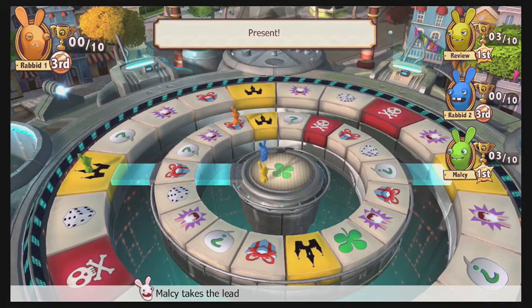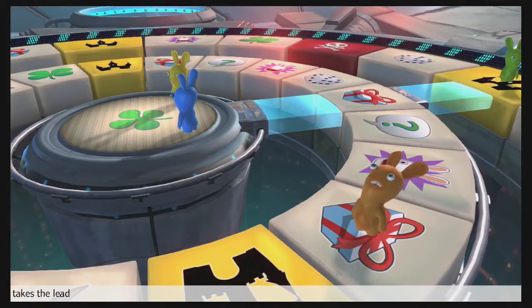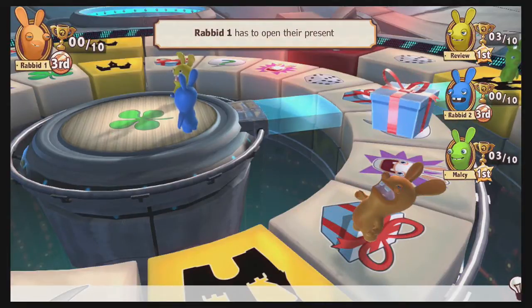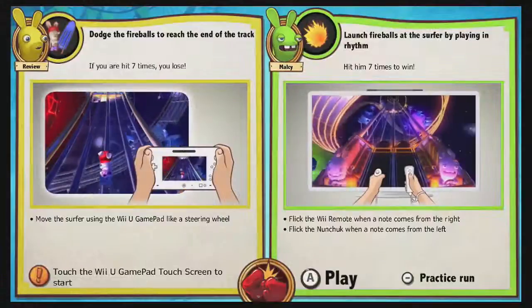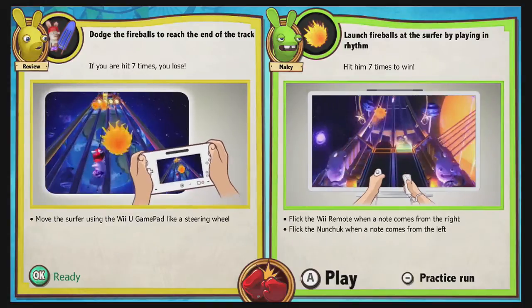In this case, you get a present — this is another space on the board. Basically it's like an item. A lot of times you get things like an extra turn, a loaded die, or a bigger number die — that type of thing. And of course, the Rabbids, with their silliness, will eat the presents and do all that kind of stuff.